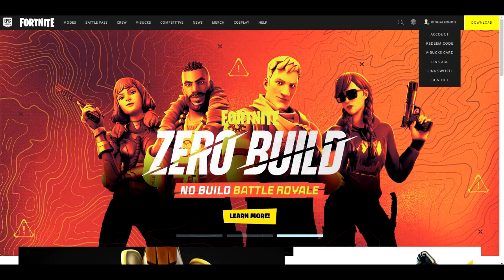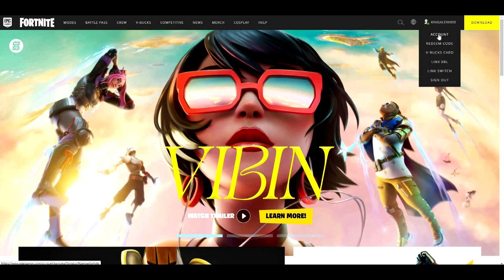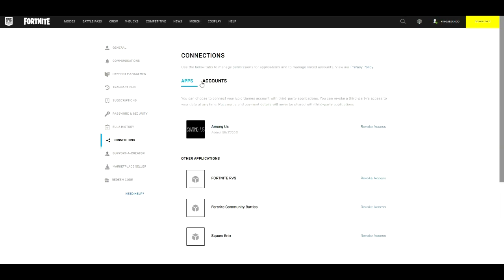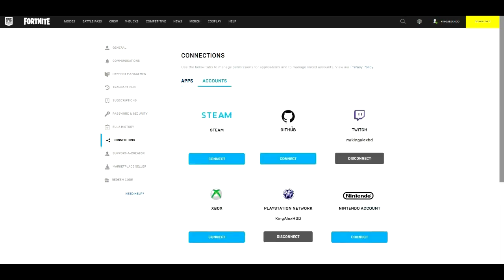To enable your 2FA, sign into your account and click on 'Account' right here. Then scroll all the way down to where it says 'Connections.' Next, click on 'Account' and you're going to link your platform — if you're on PC, link it there; if you're on Xbox, PlayStation, or Nintendo Switch, connect it accordingly.